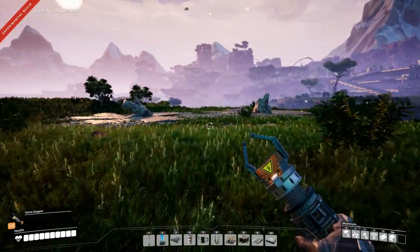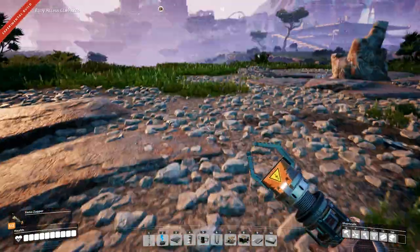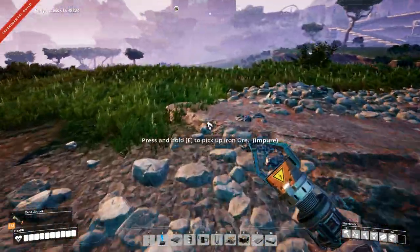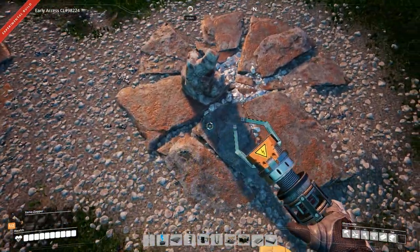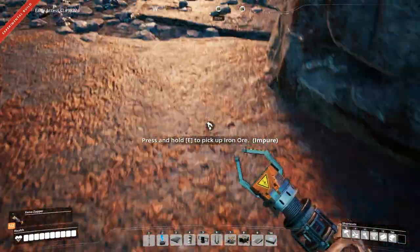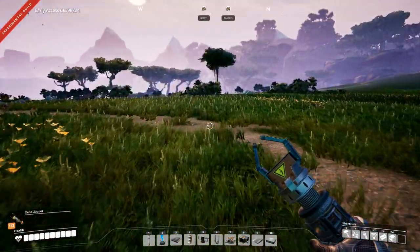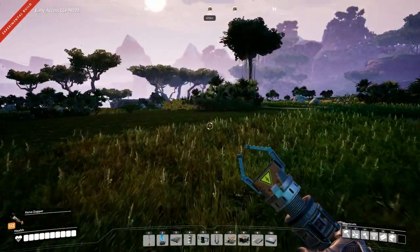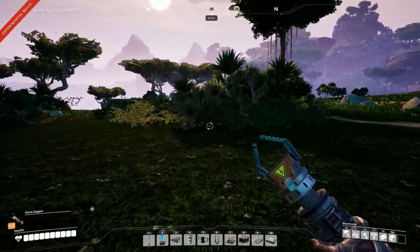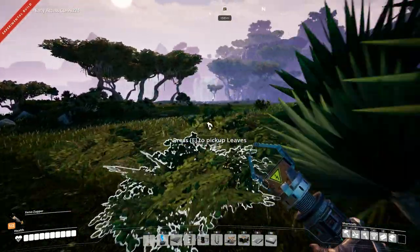Maybe there are no rocks on the other one. What do we have here? We have impure iron ore. Too bad there are so many impure nodes everywhere in this area. Let's go over here and see if this one is clear of rocks.